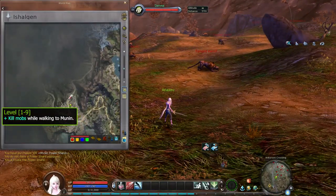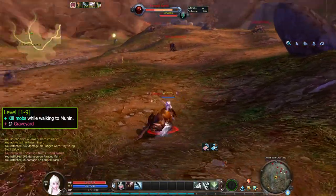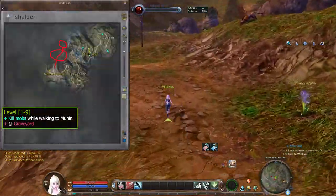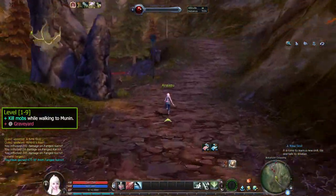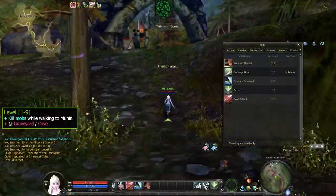From here until we reach level 9 we can kill mobs all the way to Munin. We can hunt around the graveyard right here — the mobs are around level 6 to 8, it won't take long, maybe around 15 to 20 minutes. If you want a slightly faster route, you can go this way. Take the left path into the Odila Plantation — we're going to the cave where we can find Raya if you're doing the main story. It's a bit far but you can kill some mobs along the way.